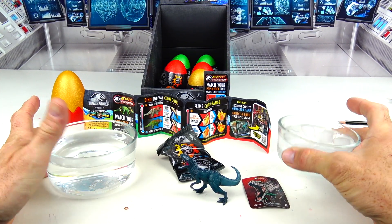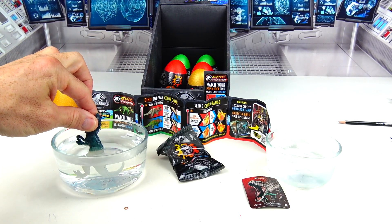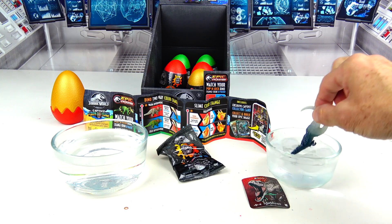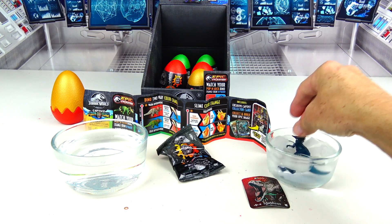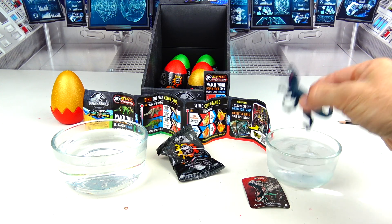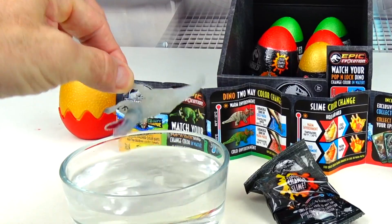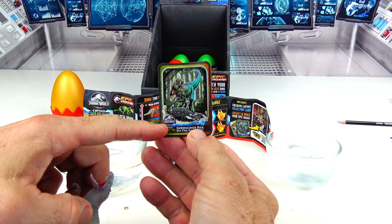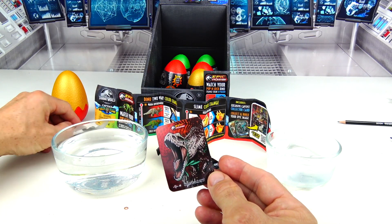Let's get some cold and some hot water. I have my hot water and cold water with ice cubes. Let's go ahead and dunk it in and see what happens. Whoa, check this out — it turns like see-through in the hot water. And then we'll dunk this guy in the cold, which changes it back. So you take it and put it in the cold, then transport it to the hot — and look at that, that's so cool. And that, my friends, is our Indominus Rex on the rampage. Pretty cool card.